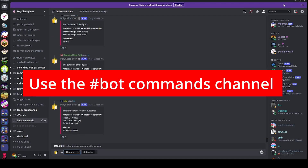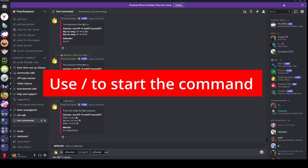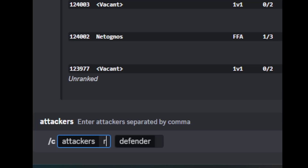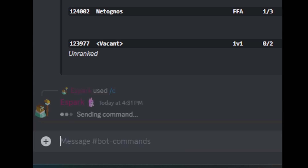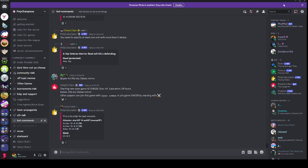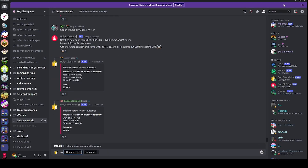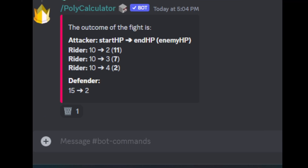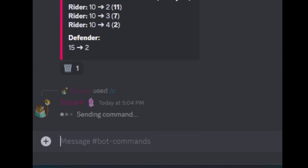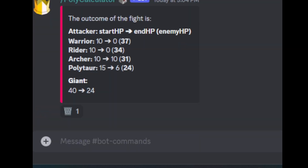Go to a bot commands channel, then use the slash command to begin. Be careful though — other Discord bots use slash commands too. Do slash C for calculate, followed by the attacking unit's abbreviations separated by commas, then the defender unit's abbreviation. The bot returns the outcome in the channel. This is for three riders attacking a defender. Let's do another one — a warrior, a rider, an archer, and a polytar all attacking a giant. It doesn't do much damage, but you get the idea.